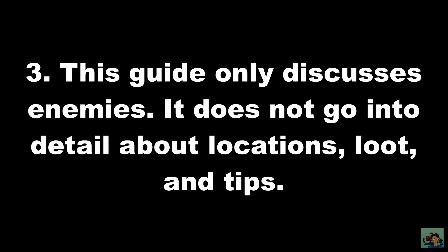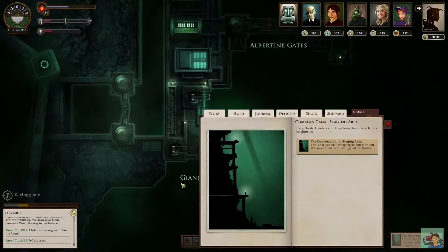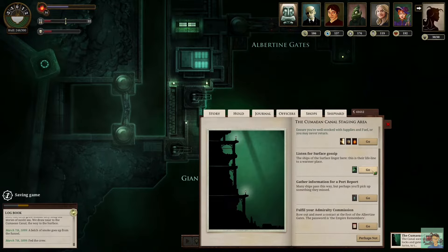This guide only discusses enemies. It does not go into detail about locations, loot, and tips. About tips, I do have a guide about how to use AFT weapons — a YouTube card pointing to that video should appear in the upper right corner right about now.